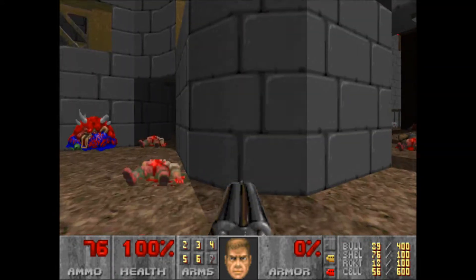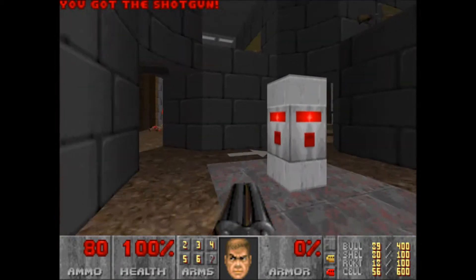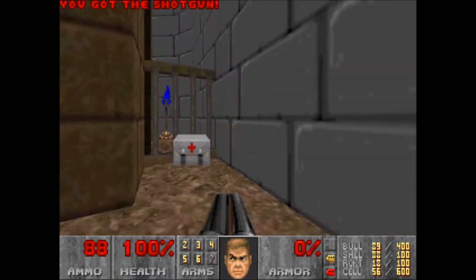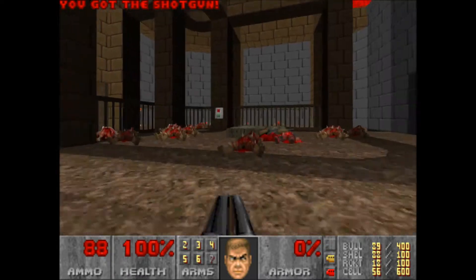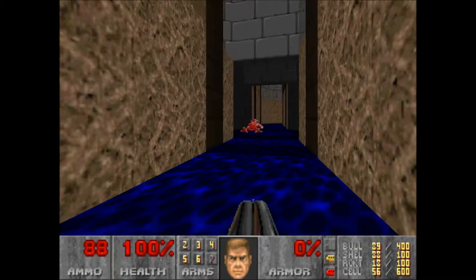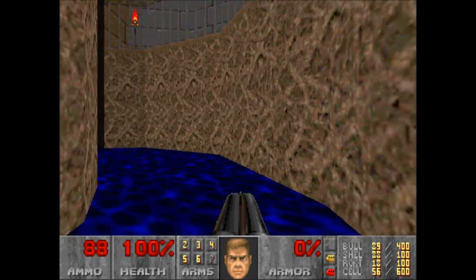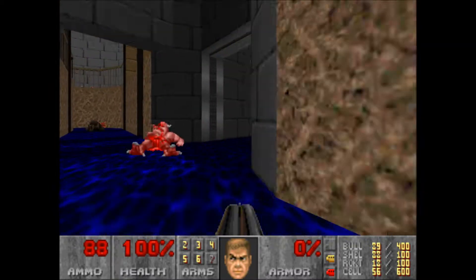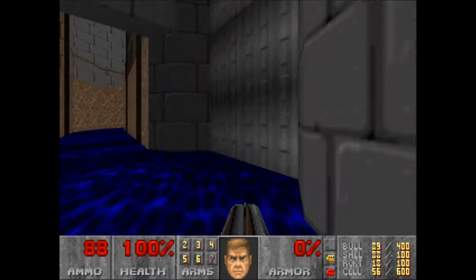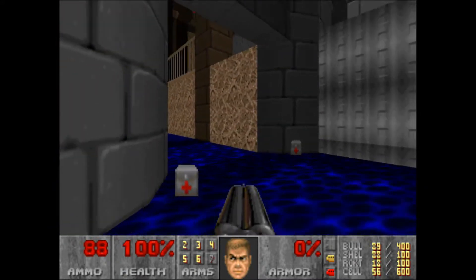Let's open up the exit. I think there's one bad guy somewhere — two of them. I'm quite sure I didn't really miss anything, so he's probably like some lone zombie in that canyon or whatever. I thought I heard an imp. That's weird — so small a level and you can still miss a monster.